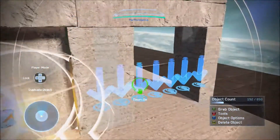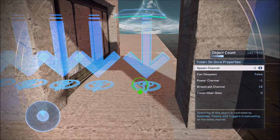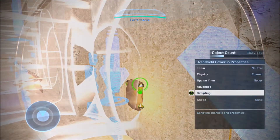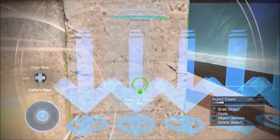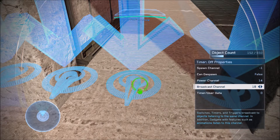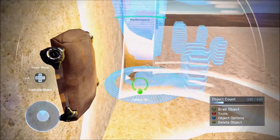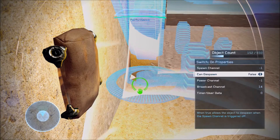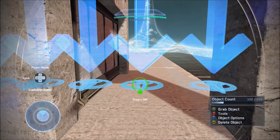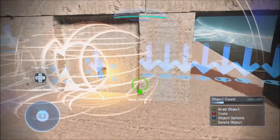For this, what you want first is a timer on once. The timer on once will be at broadcast channel 18, which corresponds to spawn channel 18 on the over shield. Then you're going to need a timer off which will have power channel 14 and broadcast channel 8. Then what you'll need is a switch — a switch on — which is broadcast channel 14. When you activate broadcast channel 14, that activates the timer to get rid of your yellow indicator once you've placed your object down.